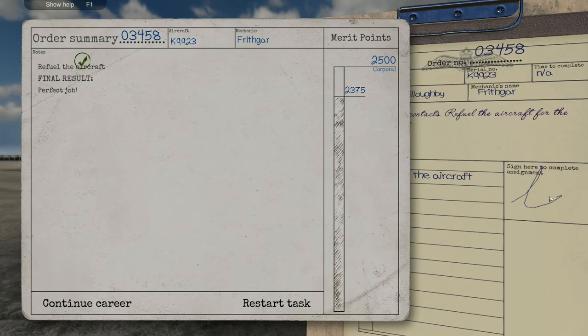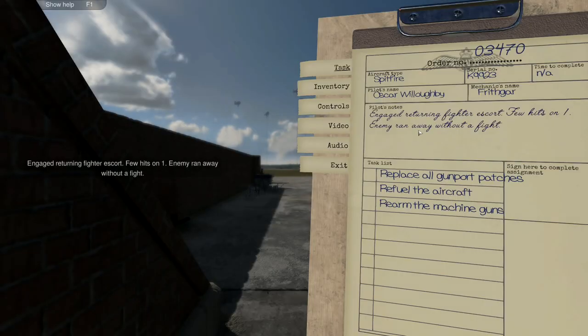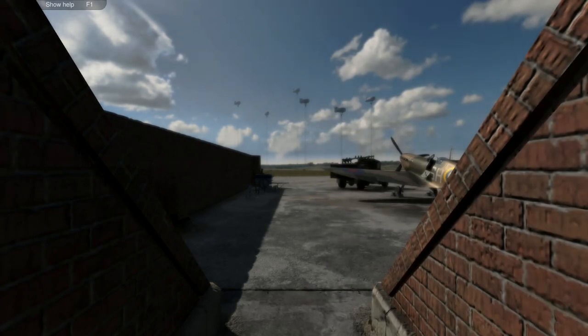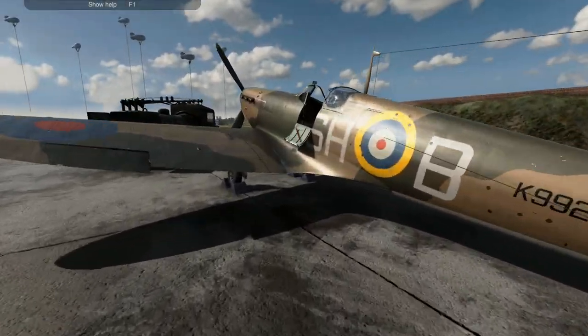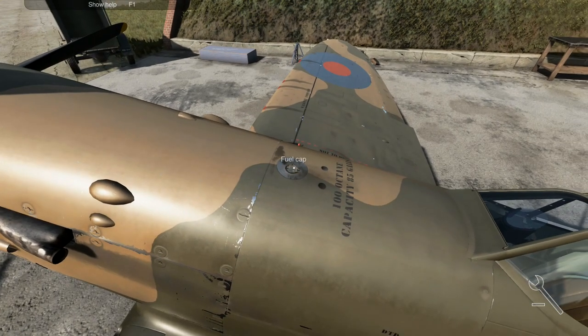Five points for that. Final result — perfect job, another 30 points. That takes us all the way to 2375. We've got 125 to go. If we don't overfill with oil we should be fine. Enemy contact — bombers without escort, few hits on one, enemy ran away without a fight. Replace gunport patches, refuel, rearm. That's a very quick basic job — we've done this many times now.